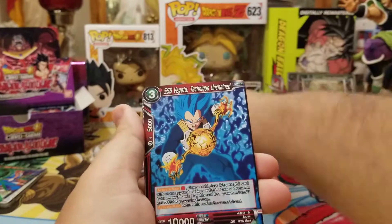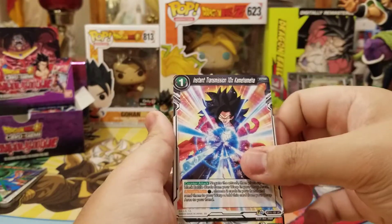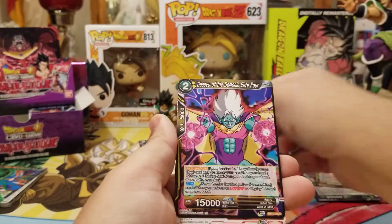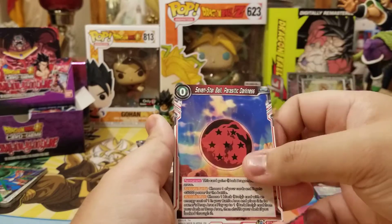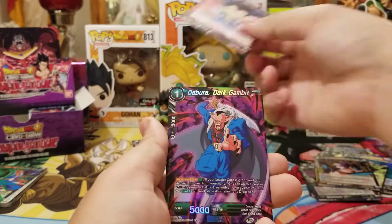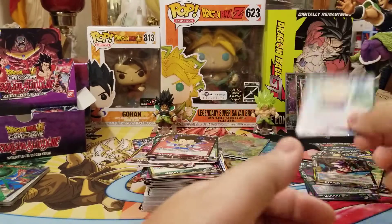We got Videl, SSB Vegeta, Instant Transmission, Times 10 Kamehameha, Trunks, Dark Power Absorption, Seven Star Dragon Ball, Dabura, Baby, Vegeta, Dabura foil, and Super Saiyan Broly Combat Evolved rare.